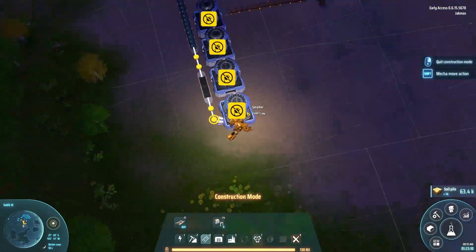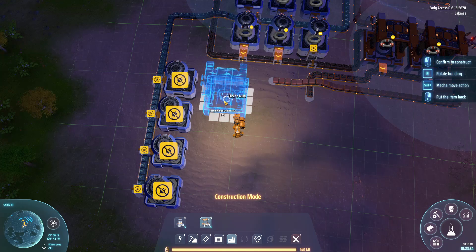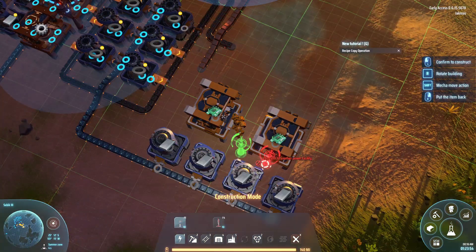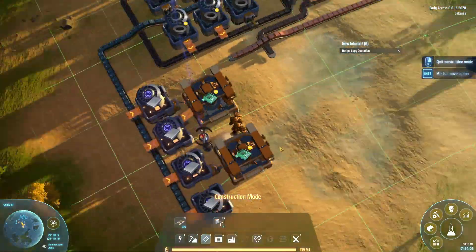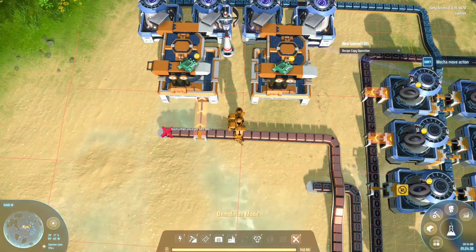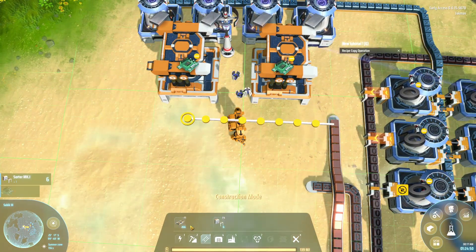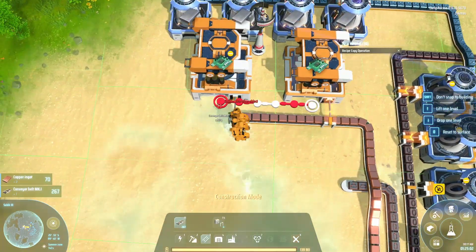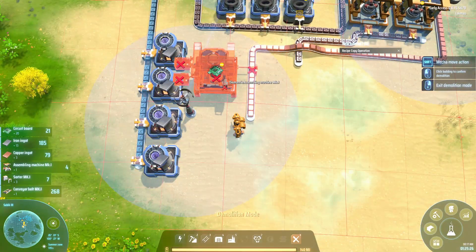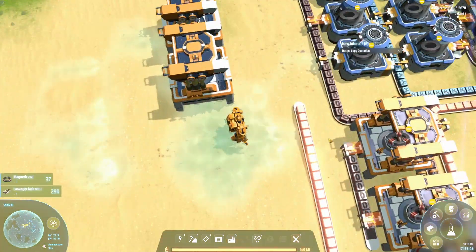Before all this, I actually started gathering coal and stone — stone we're going to be using later, and we needed to build some machines as well. The coal is used for mech power, because you run out of power a lot when you're doing research and building stuff. We did have a lot of power issues, which were solved by just putting down a lot of wind turbines. I also did some mech unlocks like flying and faster walking straight away, because I could not be walking around at one mile an hour.